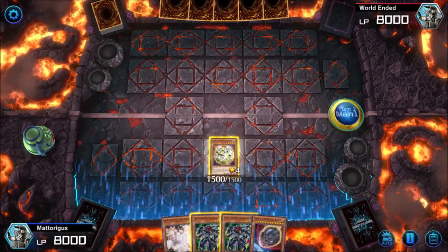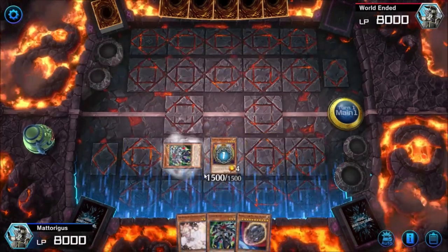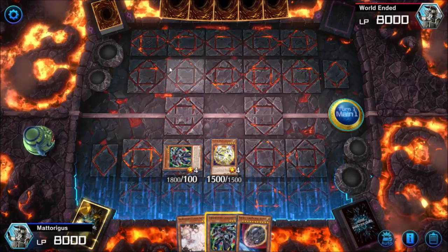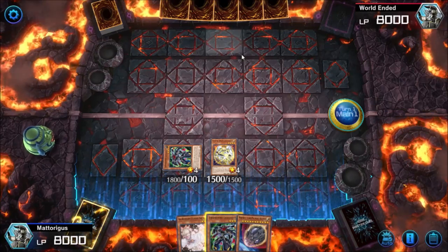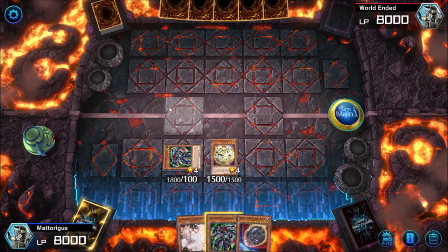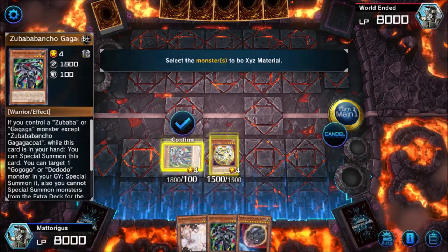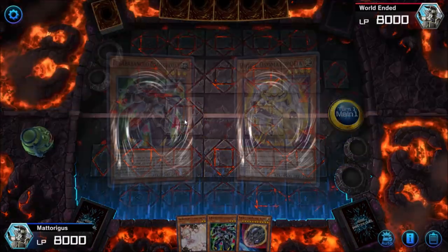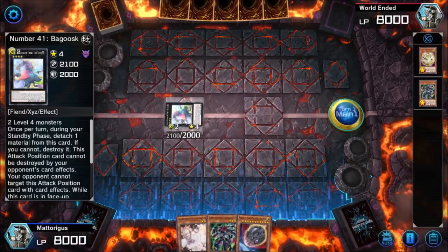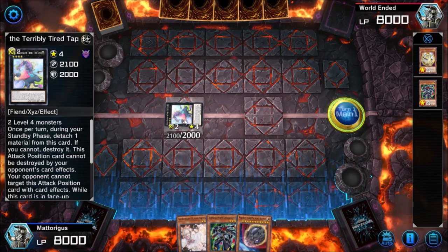Say we normal summon Utopic Onomatopoeia and activate the effect. At this stage our opponent slams down a Maxx C. We're in a difficult situation — we could summon the second one but the opponent only draws one card for that, and anything else we do for the rest of the turn they'll draw more cards. If we end up with five or six interactions but the opponent draws 20 cards, they're going to beat us. One panic play you can retreat onto — by no means foolproof — is to make a cheeky Number 41 Baboska. Nobody ever suspects the Baboska, the terribly tired tapir. Put it in defense mode.